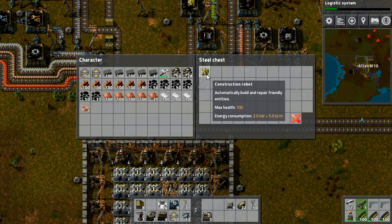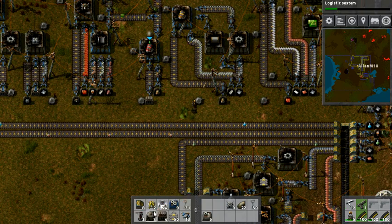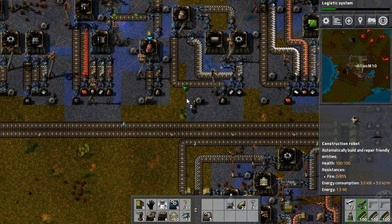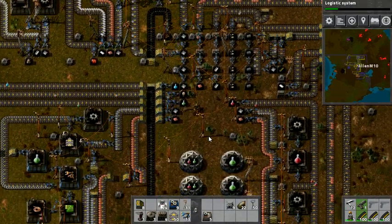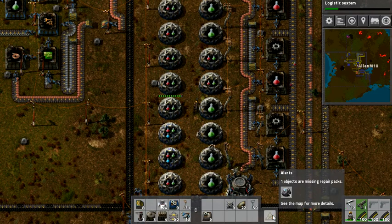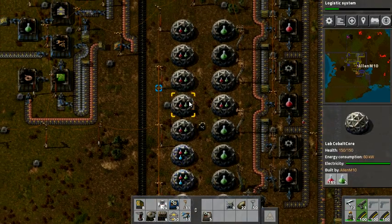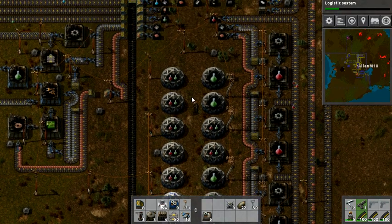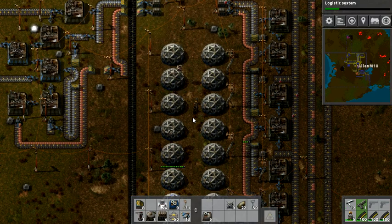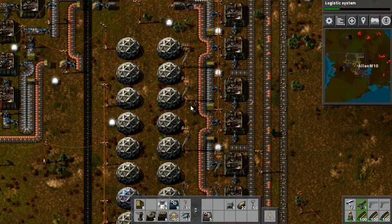Here it is guys — our first construction robots. These are just like the logistic robots. They look quite a bit different though — you take them out and you're like, whoa, it's got a hole in it. Place them both down and they'll go to the roboport. Objects are missing repair packs — but they have repair packs. Oh, do they need them placed under? Yes, it works! It did the thing! Now I can shoot everything and they will just repair it. Look at them go — they're just repairing it, and then they'll just get some charge and go right back home. That's so awesome!